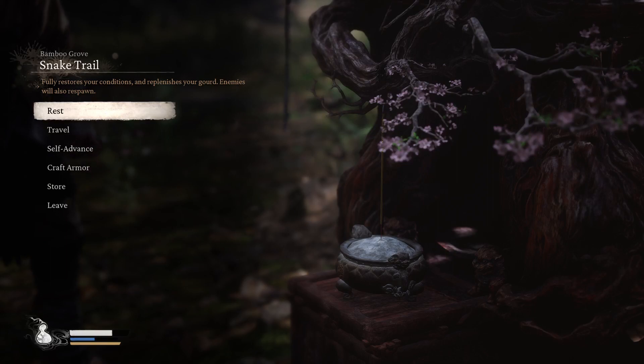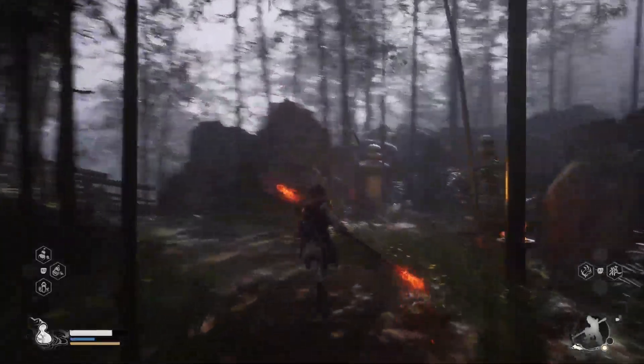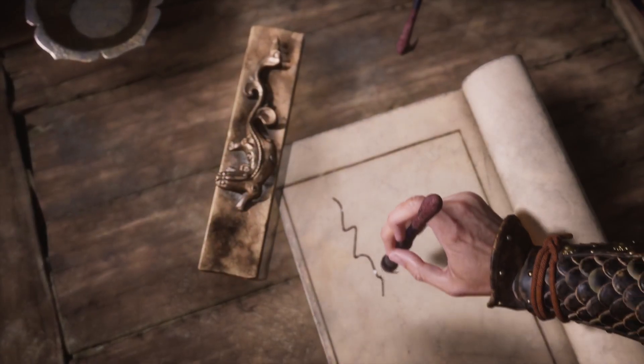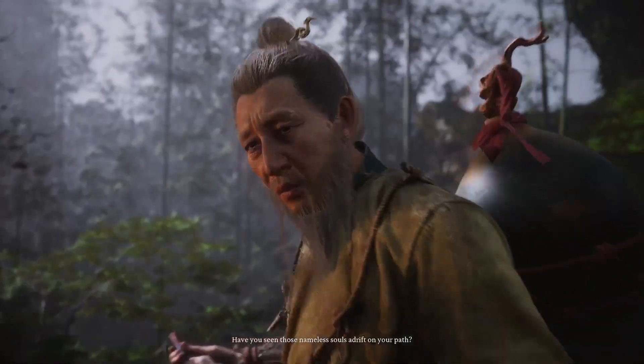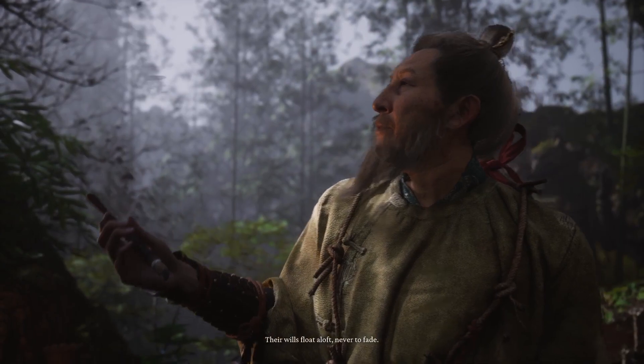We are at the Snake Trail in Bamboo Grove. This guy is missable if you're just running past, so it's important that you sort of look around — you can just run past him. He says: 'Have you seen those nameless souls adrift on your path? Their wills float aloft, never to fade.'